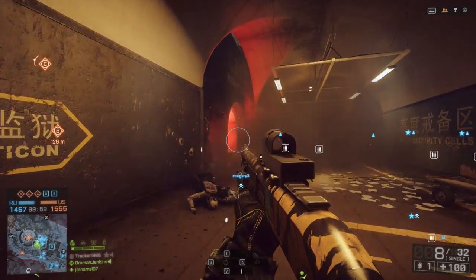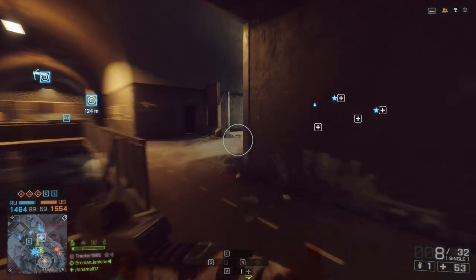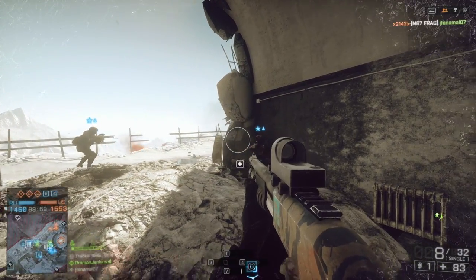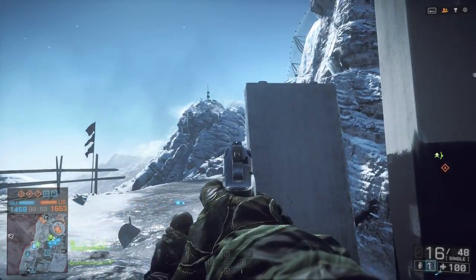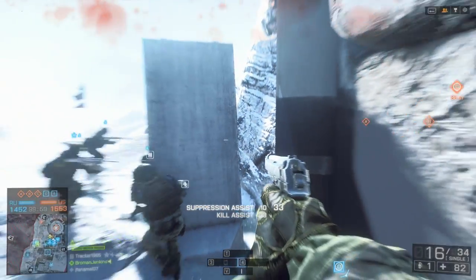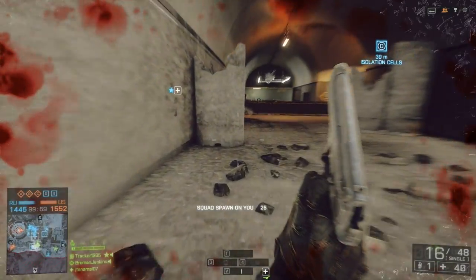By spawning on teammates, I give them a little extra points and also fill up the squad bar on the bottom left. It's better to help them out with assists, heals, or throwing ammo down for them. The guy ahead of me is actually a healer, or assault class — he can throw down a med box or defib and revive me if I die. The guy right there that I just ran into is a support guy. He can throw down ammo for me. I almost got hit by two mortars there, so I am leaving.